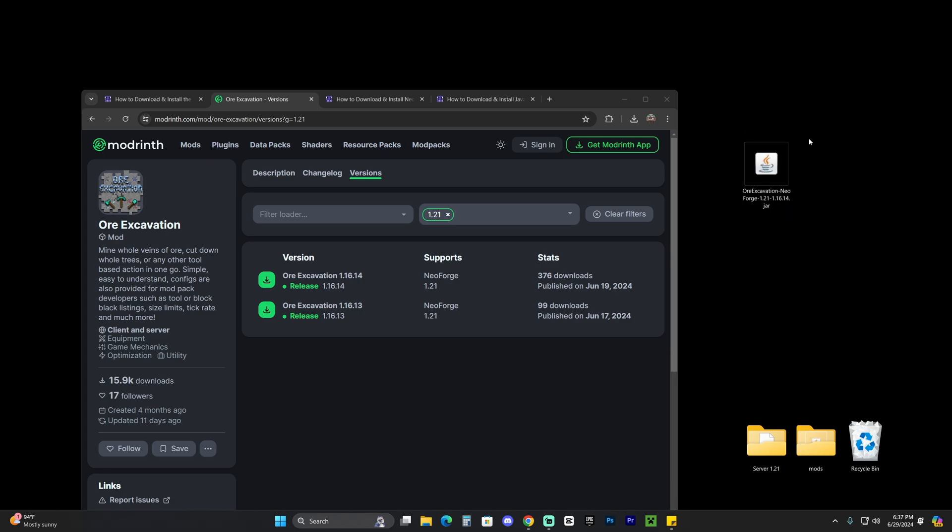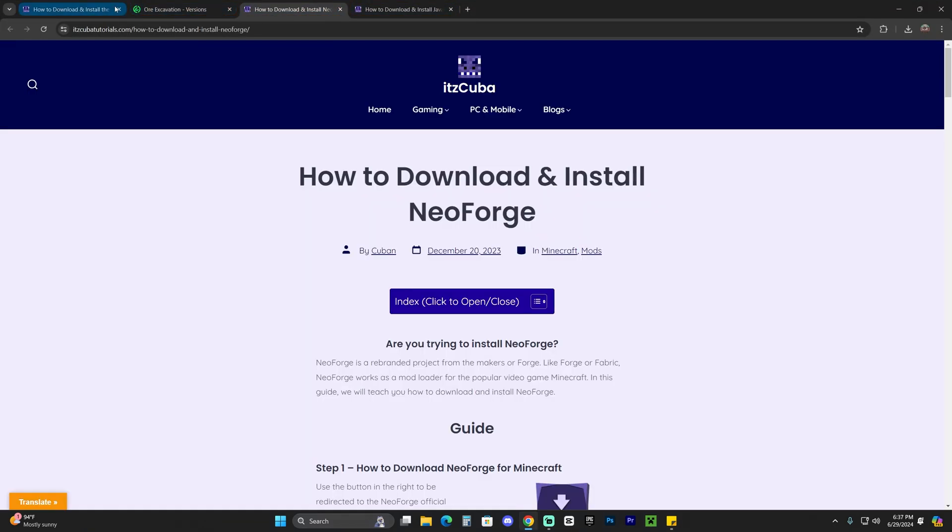Now, if you already have NeoForge installed, all you have to do is launch your NeoForge mods folder, add this mod into the mods folder, and that's it — you're done. But I'm assuming most of you don't have NeoForge, which is the mod loader that will allow you to use this mod, so the next step is downloading NeoForge.